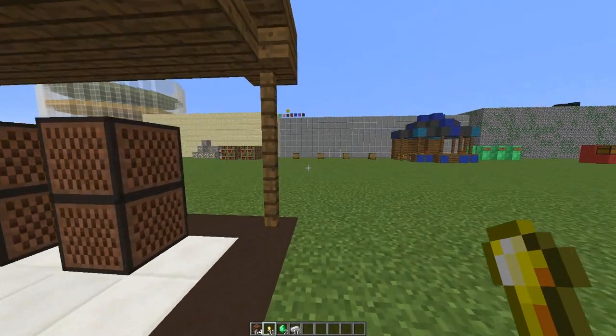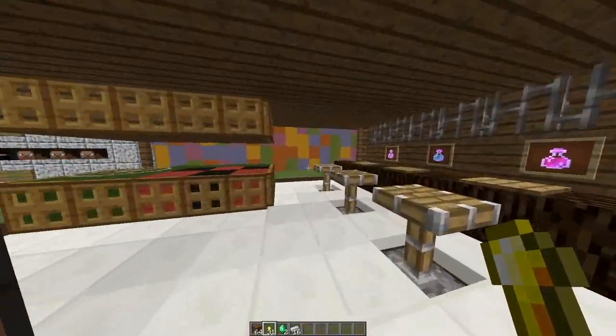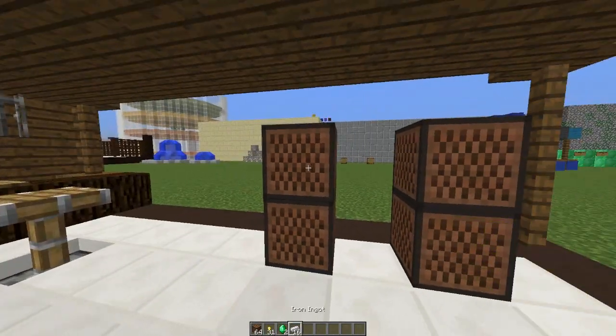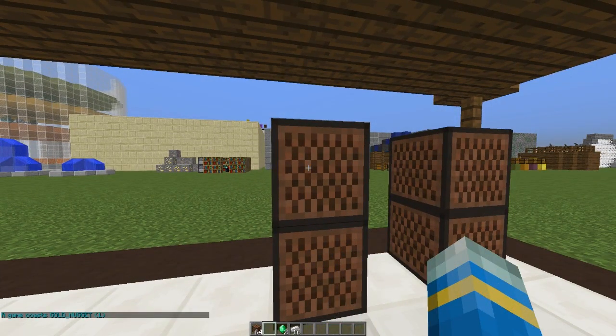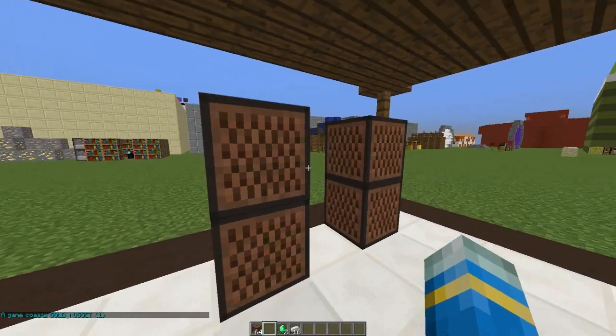Welcome to another plugin tutorial — today it's on Gamble. This is a really awesome plugin which adds slot machines to your server. I've got two over here, and if I get rid of my golden nuggets for a second it will say you need one to play the game. You can configure that in the config file as well as the winnings.